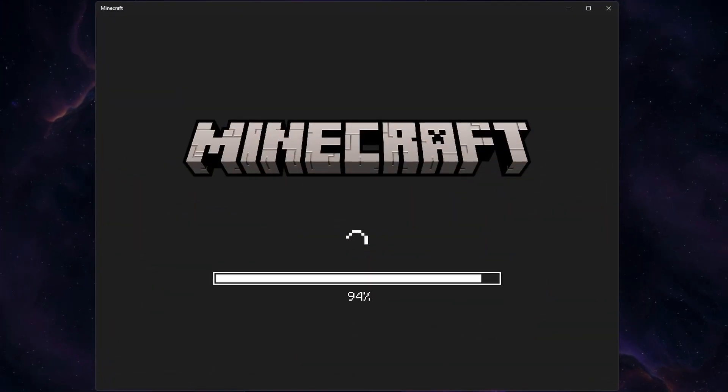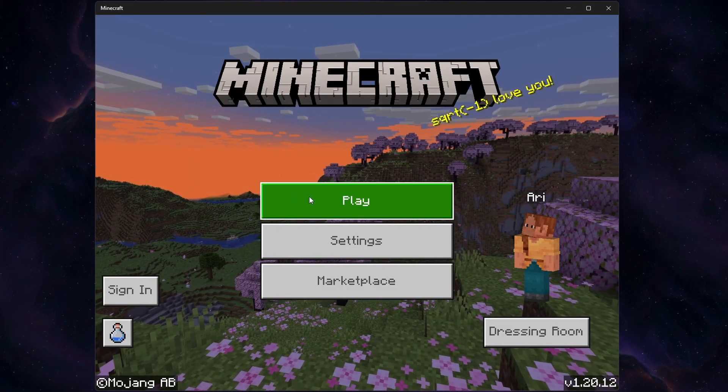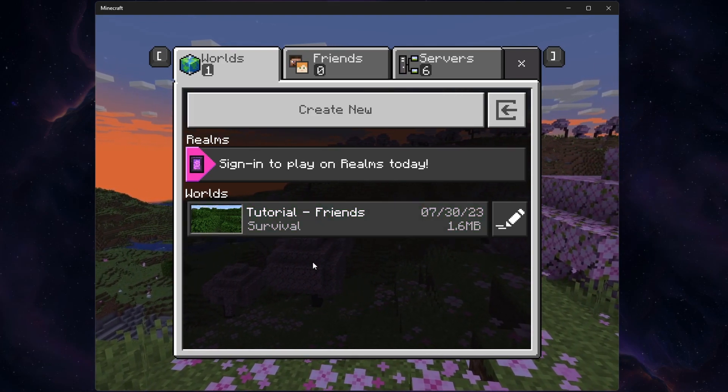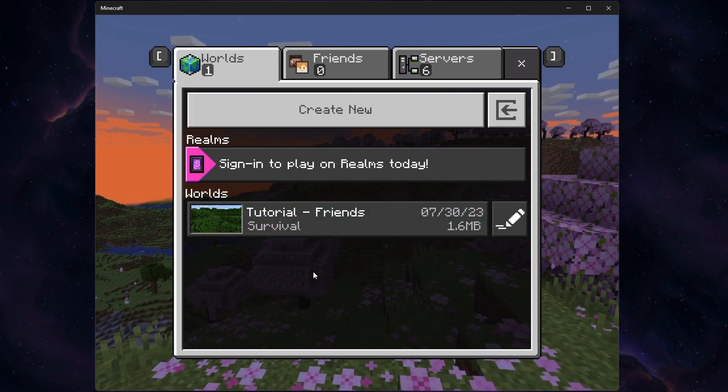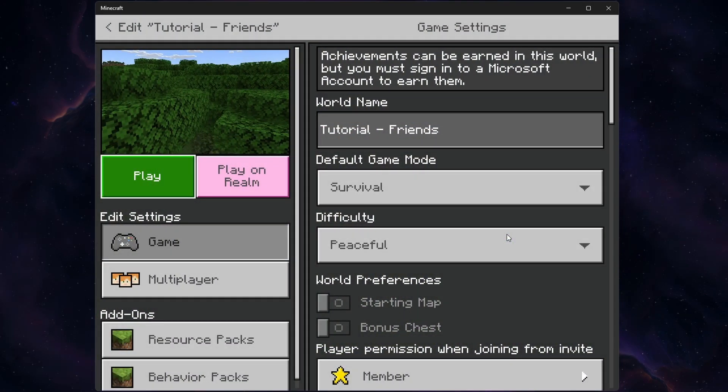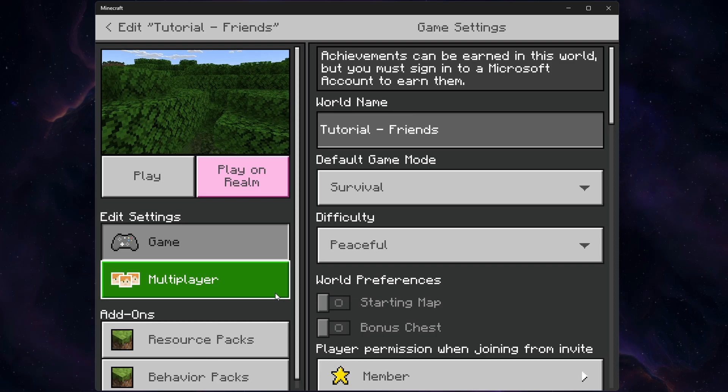While playing Minecraft, head over to the home screen and click play. In the world section, you can preview all of your locally saved Minecraft worlds. Click on the pencil icon where you want to allow friends to join your game. This will open up the Minecraft game settings.